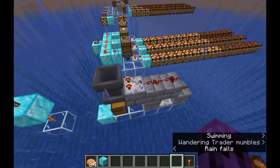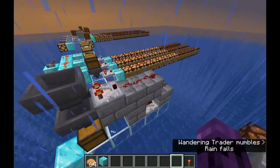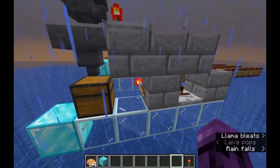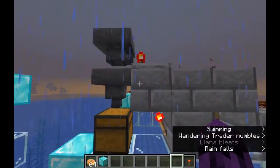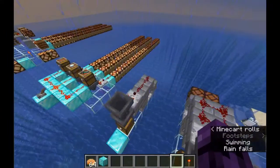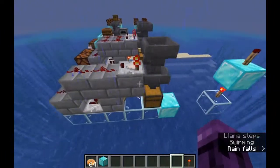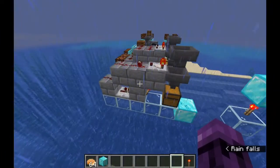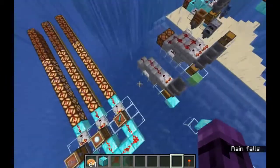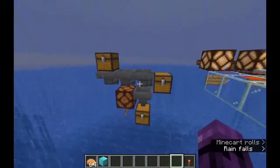So to understand how this works, we have to understand how hoppers work, how comparators work, how signal strength works, how repeaters kind of work, how redstone torches work, and how redstone interacts with hoppers. Once you know all of that, an item sorter is really simple to understand. If you don't know all of that, an item sorter can be hard to understand. So let's start over here with hoppers.